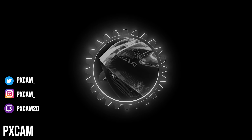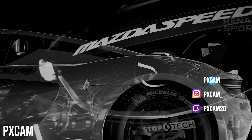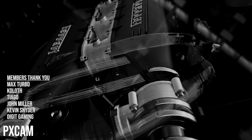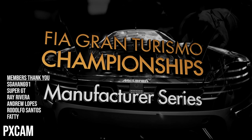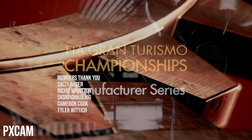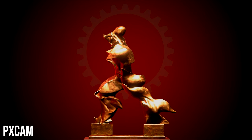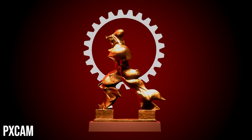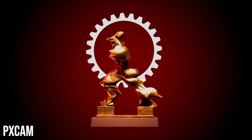For our second race here we're gonna jump right into the strategy. The strategy was very interesting - there were a lot of different options as we were given hard, medium, and soft compound tires. What we're gonna do is start off on the hard compound tires, then switch off to the softs, save as much fuel as we can, and hopefully not run into the same result as our first race. So we're gonna buckle up and see if we can get a good result.